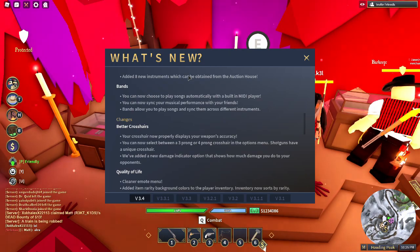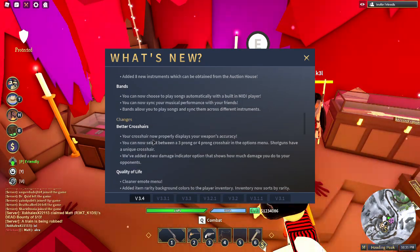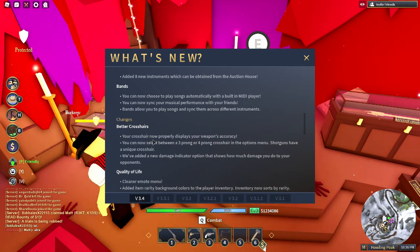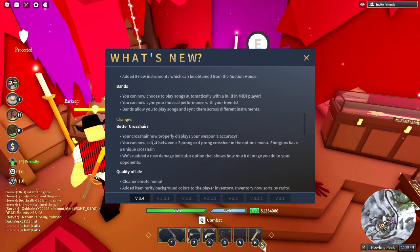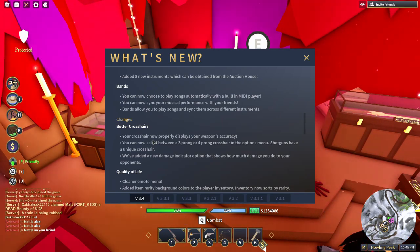I'll have to grind back to a million. They added bands — you can now choose to play songs automatically with a built-in MIDI player. You can now sync your musical performance with your friends. Bands allow you to play songs and sync them across different instruments.